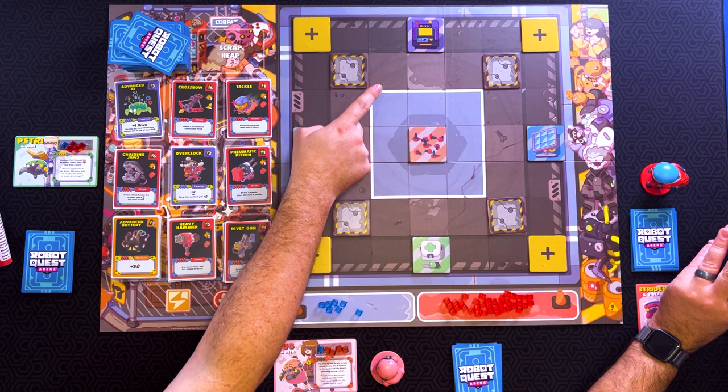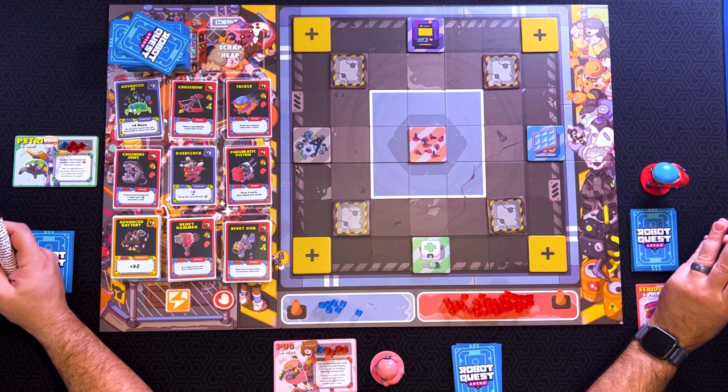The remote terminal is over here. It allows us, when we start there, to draw a card and then discard a card. And finally, we have the solar farm here. If you start your turn there, you gain one energy. So there are the different terrain spots on the board.